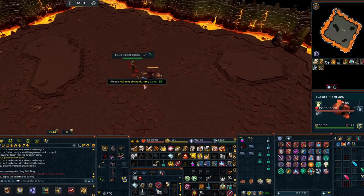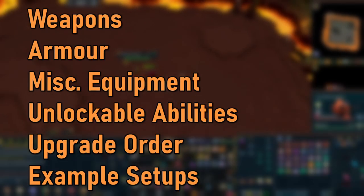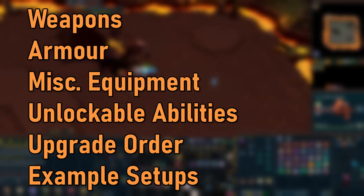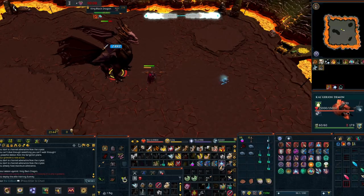Today I'm going to cover mostly from level 70 to level 90 gear. Specifically I'll be covering a weapon upgrade order, an armor upgrade order, other equipment that you'd want to consider, unlockable abilities, an overall upgrade order, and a few example setups. Without any further delay, let's get into it.